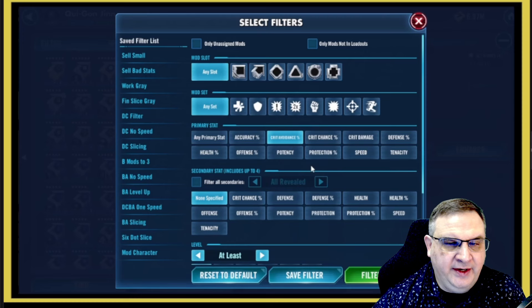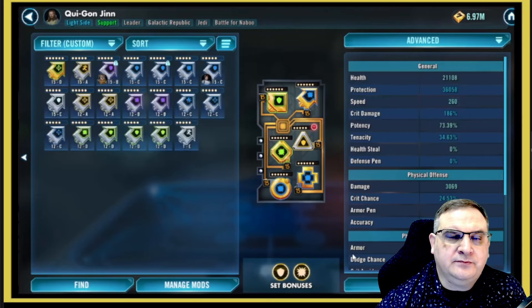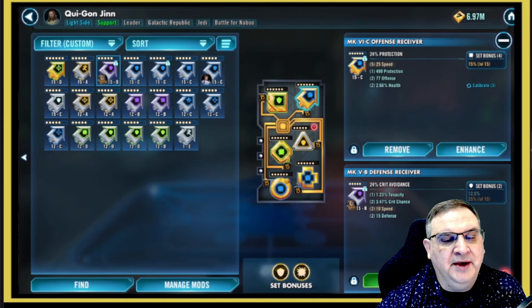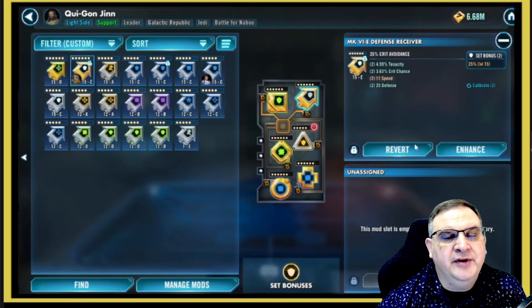Now going into Tier 1, trying to get the full 450,000 with Gear 12 characters. In a couple of prior runs, Qui-Gon Jinn died every time, so I want to make him more durable. I'm going to look for a crit avoidance arrow mod. There's a mechanic for Galactic Republic characters — if a Galactic Republic ally gets critically hit, they gain critical hit immunity for a certain amount of time — but that didn't serve to keep Qui-Gon alive, so I'm adding a crit avoidance arrow and advancing it to six dots for 35% crit avoidance.